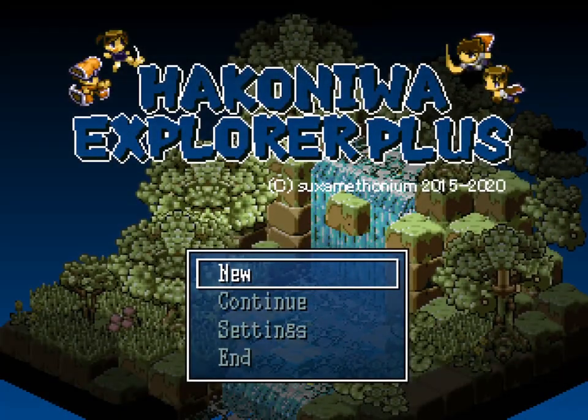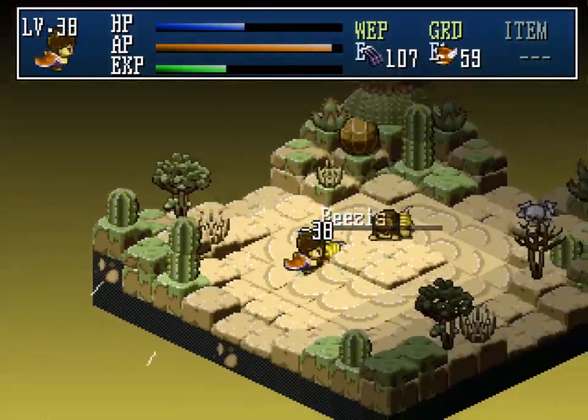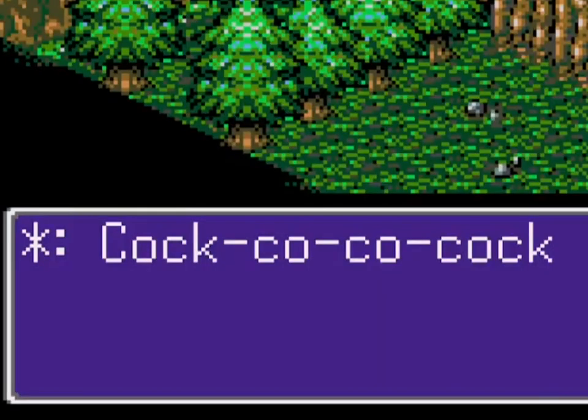Hakoniwa Explorer Plus takes on the somewhat less sophisticated subject of Monster Girls and Ass, but still uses an isometric perspective. Think a pervy Landstalker. In contrast, Landstalker is only as pervy as you make it. Maybe.